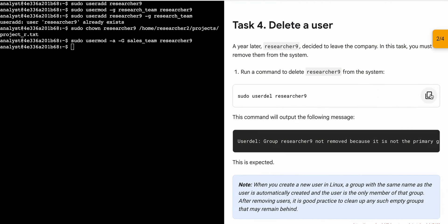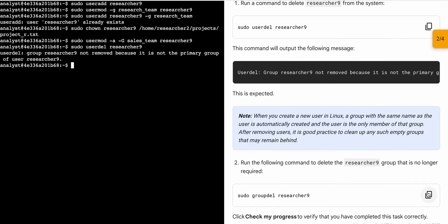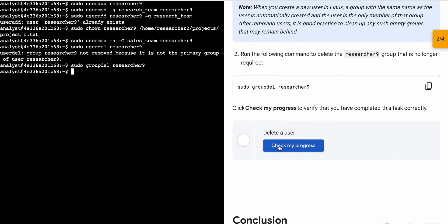Now just scroll down, then copy this command like this, come back over here, paste, hit enter. Again just scroll down, then copy this command like this, come back over here, paste, hit enter — and it's done. Now if you just click on 'Check My Progress' you will get a green check here without any issue.